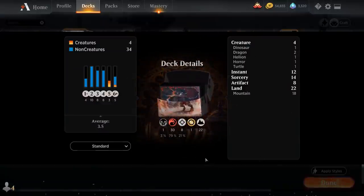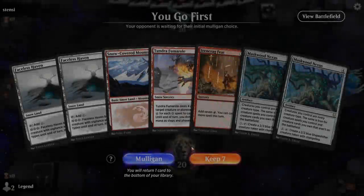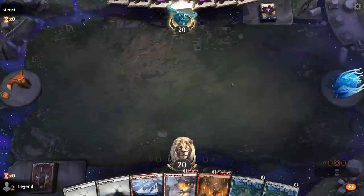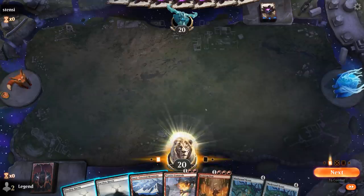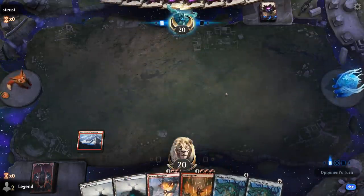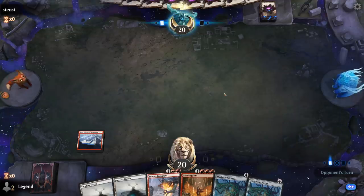So that's our deck — now let's jump into some games and see how it does. We're on the play with a keepable hand. We're just one combo piece away, missing Deathbell Warcry. We also need a bit more red mana for Ironcrag Feat and even the Fumarole, which we currently cannot cast. But most of the lands in the deck produce red.